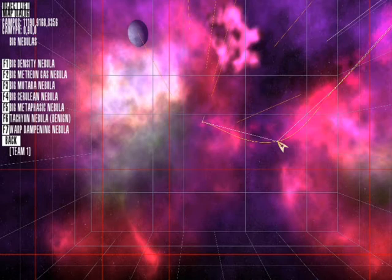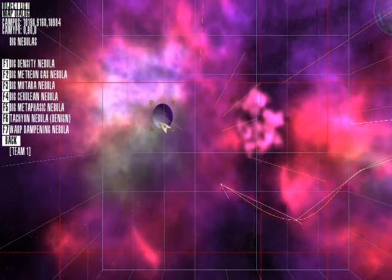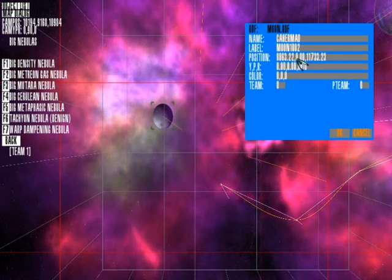Now one thing I haven't pointed out are these dimensions here - you'll see these on quite a few objects. The X is where it is on the horizontal plane from where you're looking at on this map, so for me it will be from the left of the screen to the right. The Z will be from the top to the bottom of the screen, and the Y will be how high it is - towards you or away from you on the screen. In this instance this point is going to move downwards, and it's the same on stuff like planets.